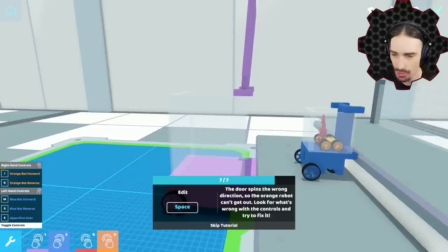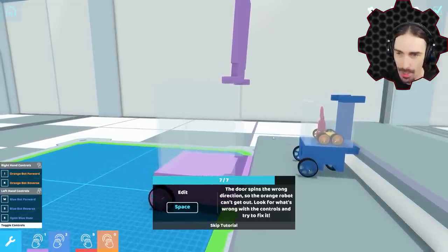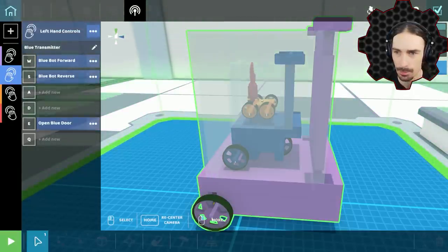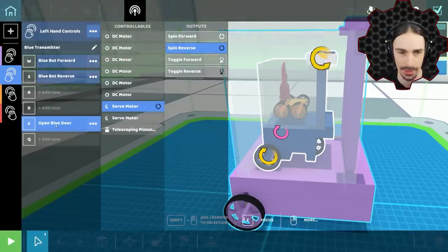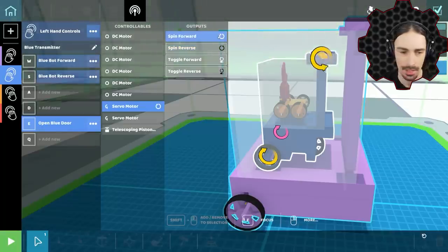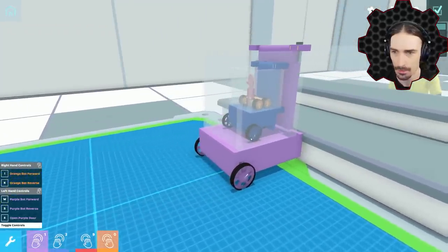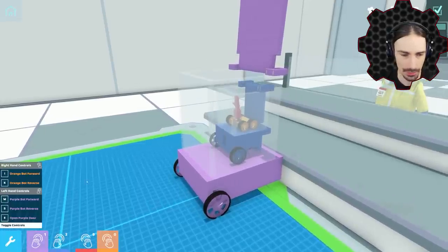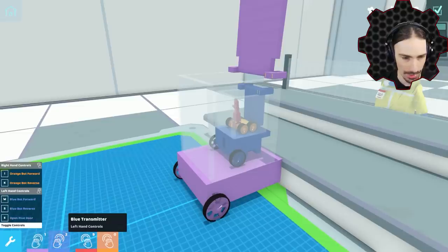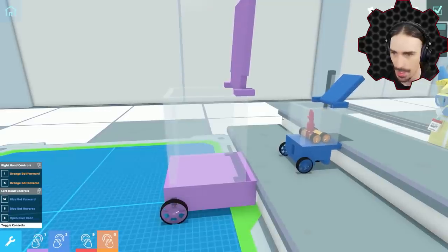This is a robot within a robot within a robot - this is crazy. So we have three or four different sets of controls here. The blue bot has an issue with the open door function: this spinner motor is spinning in the opposite direction. If I have it spin forward, I should have fixed it. So now the door opens. The numbers on the bottom left are for the different transmitters - when I press number two, it goes to the blue bot.